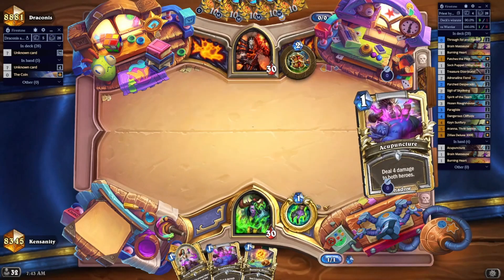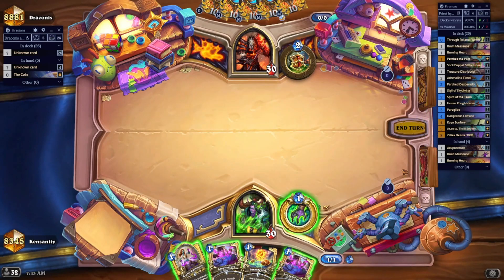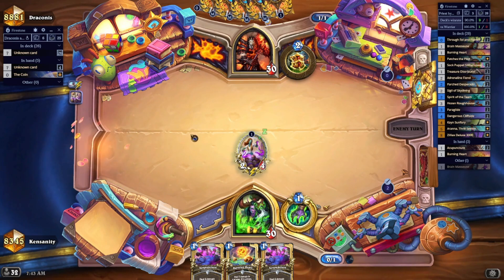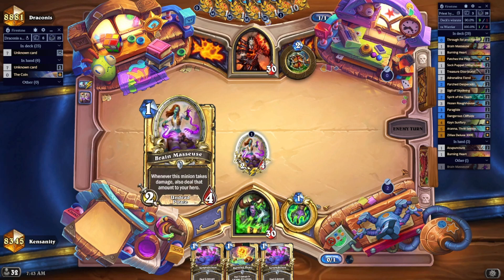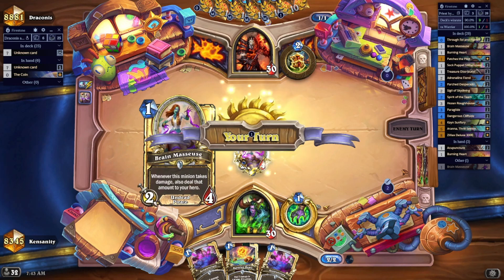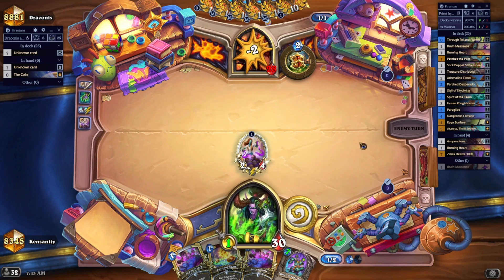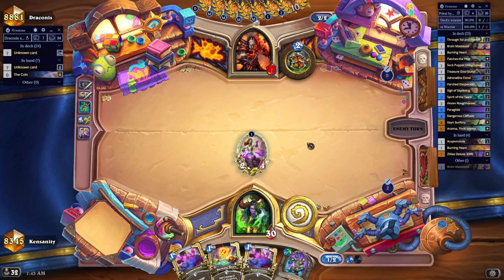I mulligan aggressively for one-drops here, and my hand is horrible — this is very bad. Against Warrior, you want to get out and come out of the gate swinging. Brain Masseuse is good, Treasure Distributor is good, Sock Puppet Slitherspear is okay. And you want a 1-drop and you want a 2-drop.